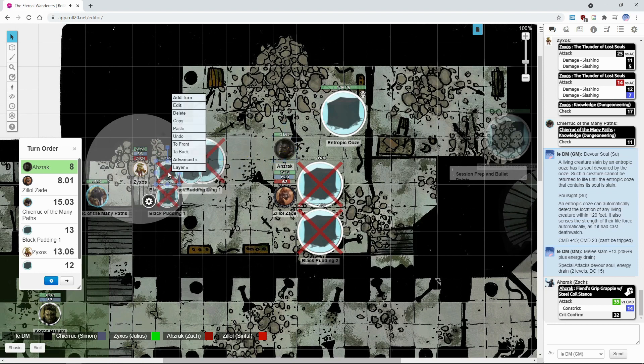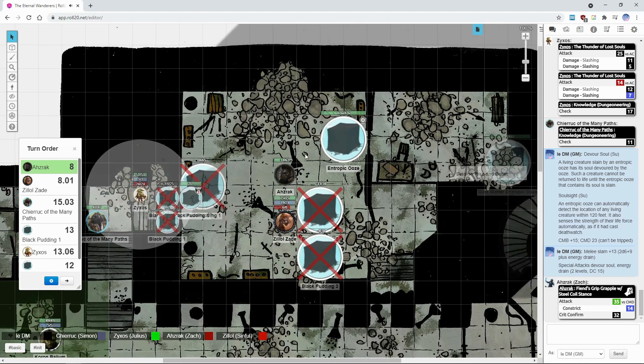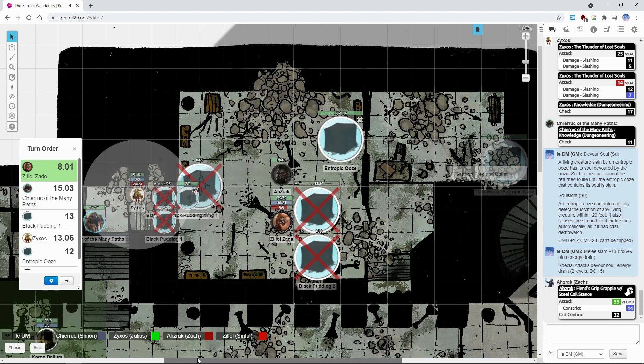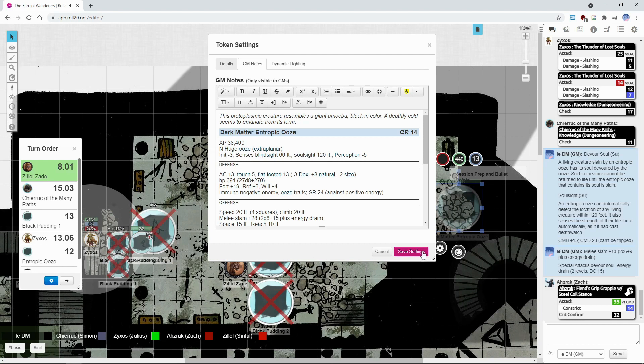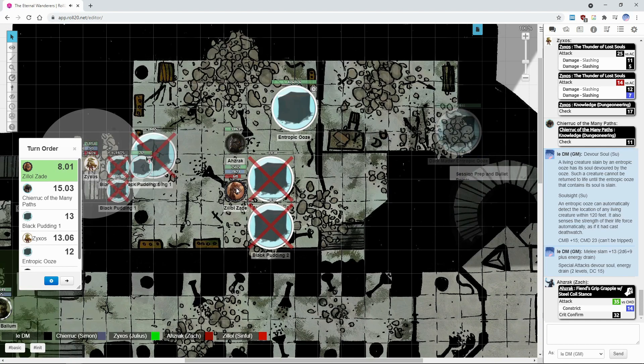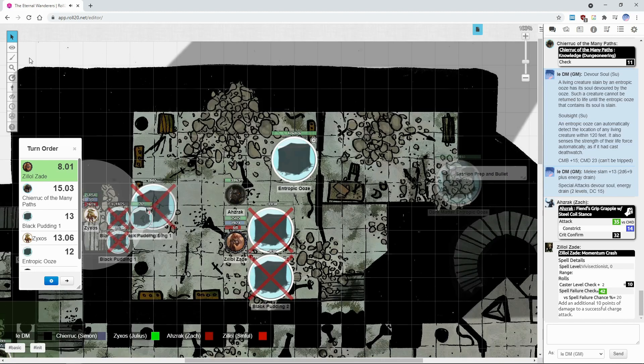Soon to be time for round two. Azraq, it is your turn. I am going to use one of my maneuvers to charge using momentum crash. That's a rad move — spell level zero. I want to say that there's nothing the production is going to trigger, so I'll resolve that first.